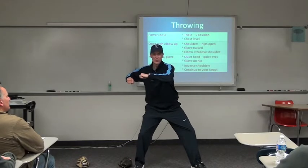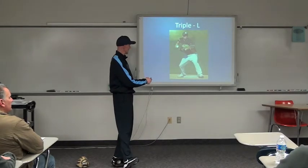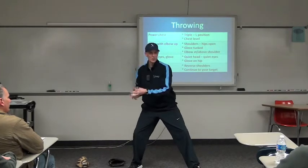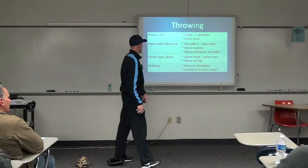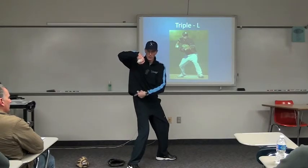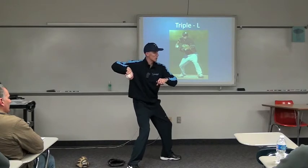That position right here is the same thing every player will get into when he throws a ball. That's the position that a kid's going to get into just like he's going to throw a punch. But instead of having his fist closed in a punch, he's got a ball just like that. That's the position that he wants to be in. The triple L position is right here. I have an L from my body to my arm — that's one L. Another L is here, and another L is here.